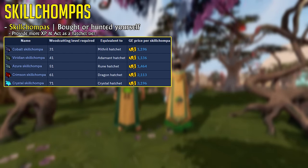Skill Chompers are something you can use to gain more experience, as they give you XP even when you don't successfully cut a log, and they are just a massive experience per hour boost. That being said, they're quite expensive and should only be used if you really want to train as fast as possible.